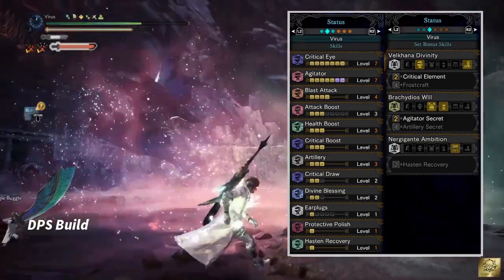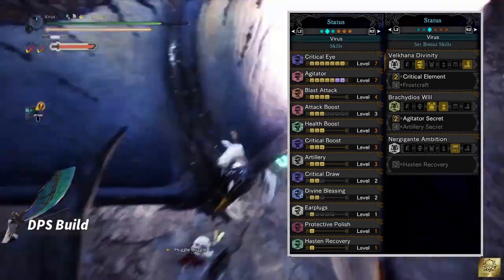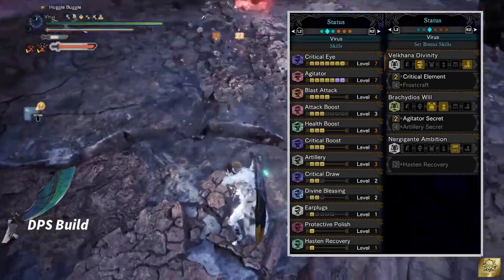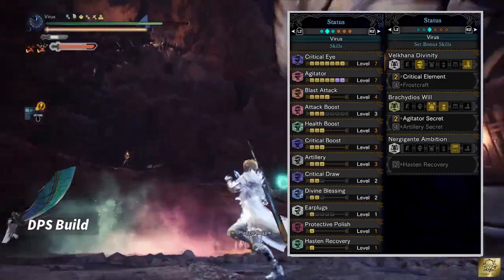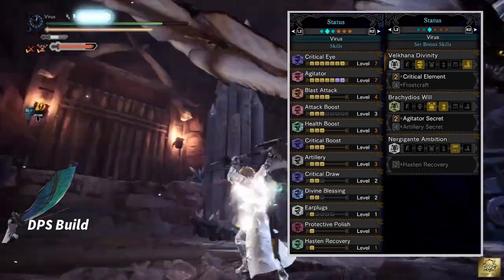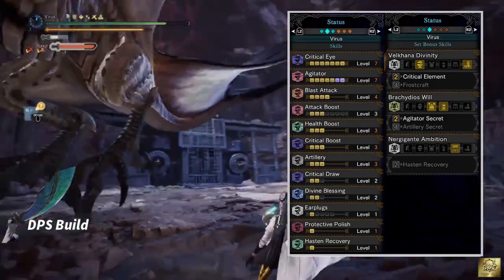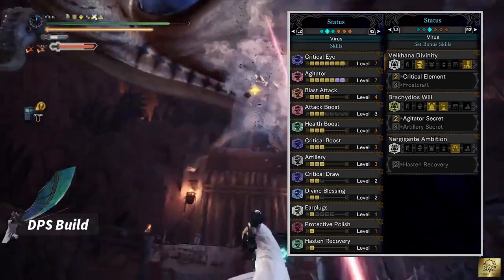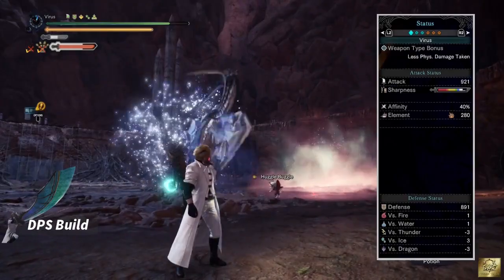Health boost will help you to get maximum health. Critical boost increases your critical hit damage by 140%. Artillery is a default skill not relevant on this build. Critical draw is also a byproduct of the armor — this increases affinity when performing draw attacks. Divine blessing gives about 50% chance to take less damage. Air plug comes as default but is a great skill to have as this nullifies all monster roars. If you put everything together,